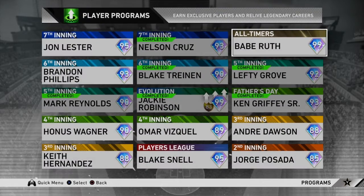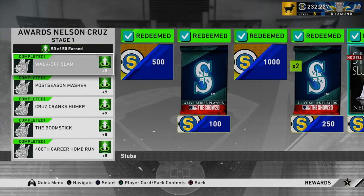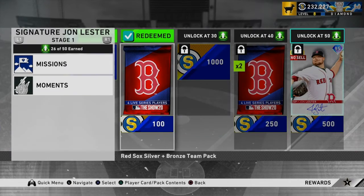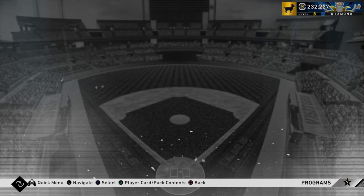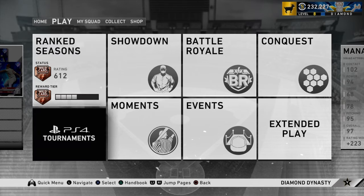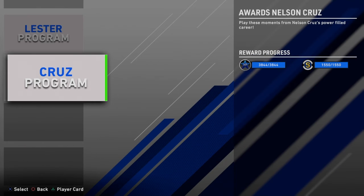I'll just break down the other super quick ways to make stubs. You get 500 from this, 1,000 right there, 250 — you can get it from all the moments. I'm not going to go over the moments, but actually I will really quickly after I go over this John Lester one. Once again, you get 500, 100, 1,000, 250, 500. Then for moments — from the Lester one you can get 1,600 stubs and 1,550 stubs.